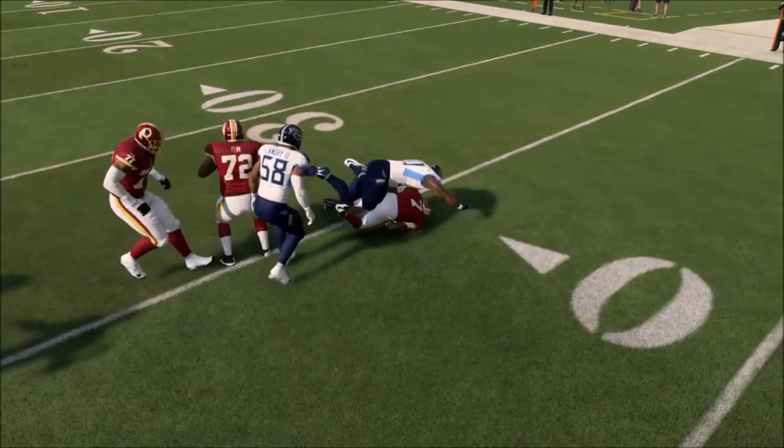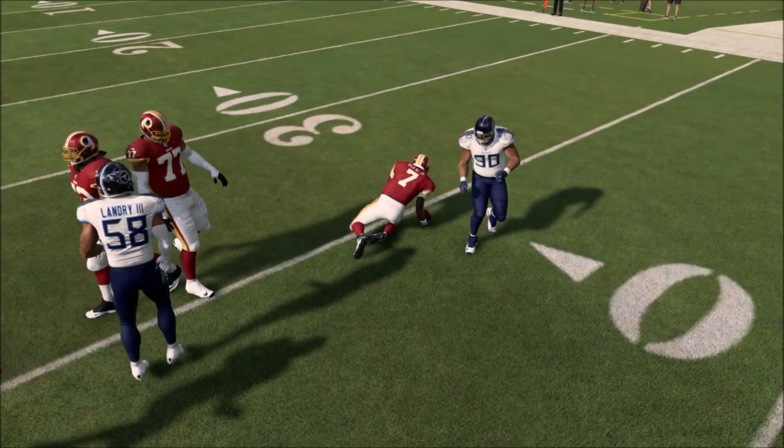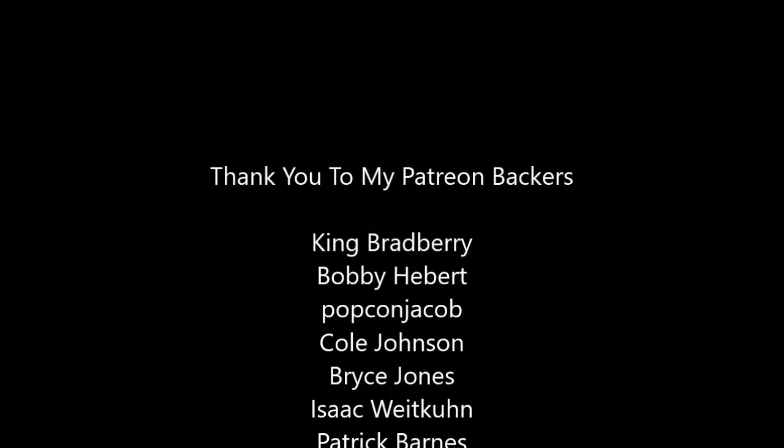All of a sudden the tackle actually comes from the player that was released defensively, because everyone is just kind of standing there. This play should have ended probably at the line of scrimmage if not a little beyond, but not for any of the reasons that it did. Love to know your thoughts on this — appreciate you checking out, I'll be back in the week with more commentary.